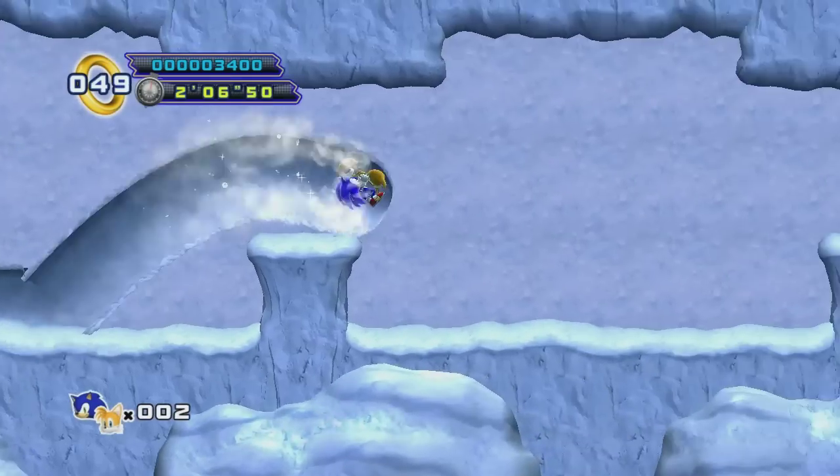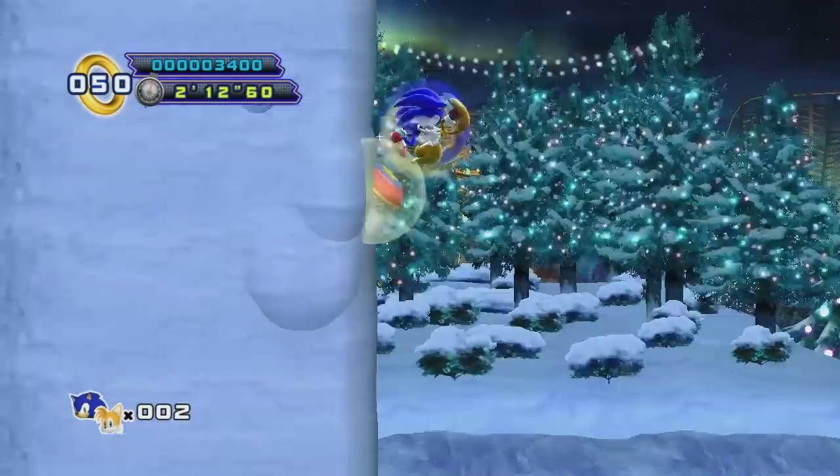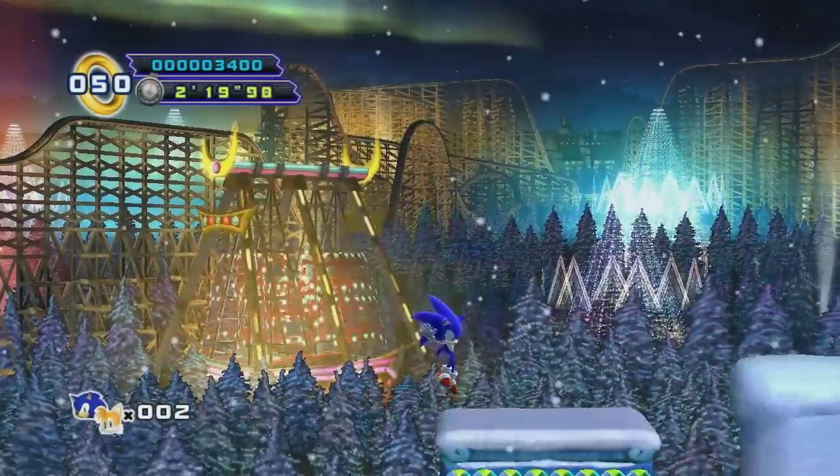This is one of the other moves we can do with Tails — we're not just limited to flying. You do lose some movement ability while you're in that spin attack, so just bear that in mind. You really only want to use it when you need it.